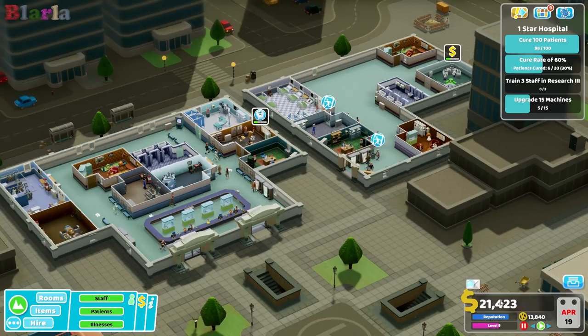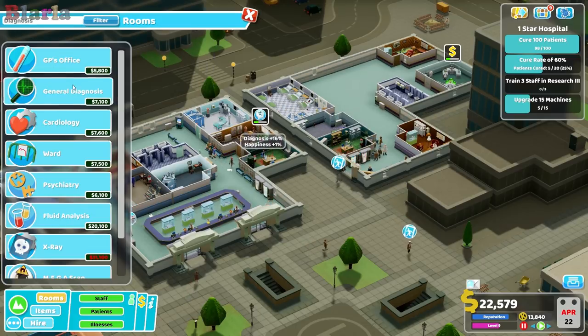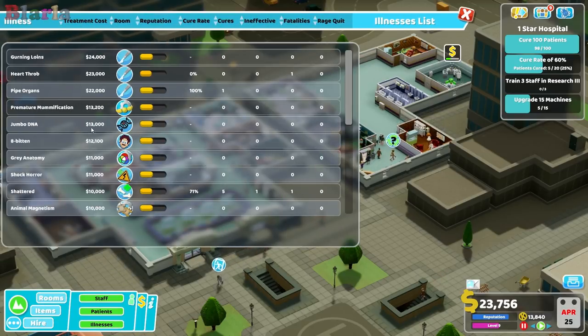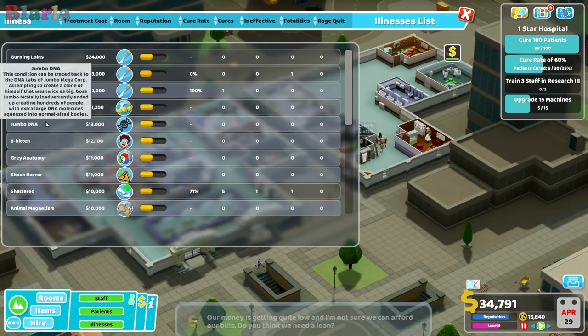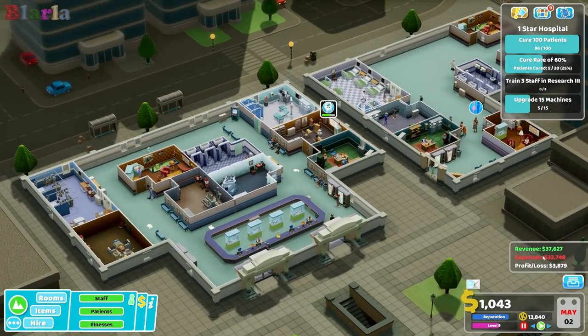It is starting to make just a little bit more money. I like the idea of possibly adding the DNA lab next. The DNA lab treats and diagnoses - at the moment we only have one DNA illness showing but there are actually more coming in that we just haven't managed to diagnose yet. I've seen leopard skin, that pudding one, and touch of midas - the DNA lab would be really good.